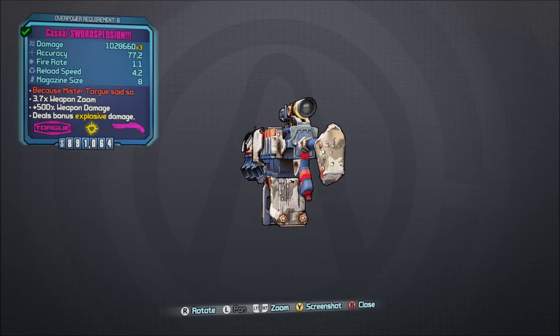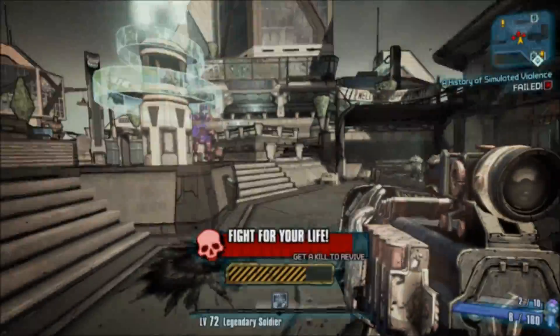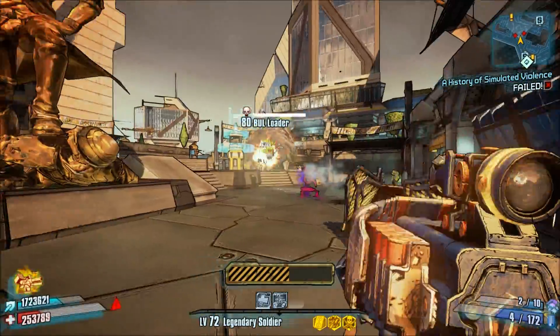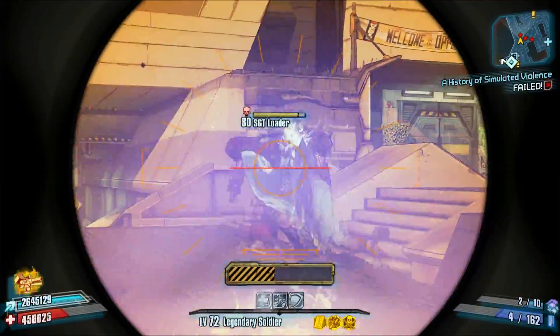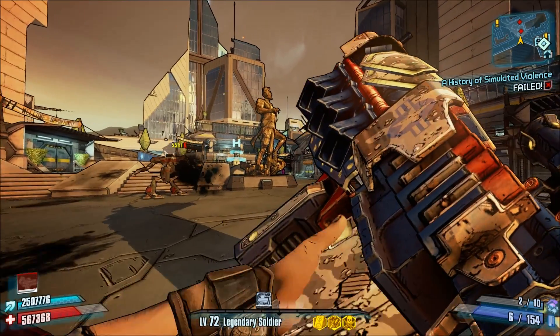Number 14, the Swordsplosion. Introduced in Tiny Tina's Assault on Dragon Keep, this is the only Torgue E-Tech shotgun, and instead of firing plasma balls or iridian energy, it shoots swords. The Swordsplosion is really effective with characters like Axton, as he can increase its damage through both gun damage, critical hit, and grenade damage. There's nothing like explosions to brighten your day.